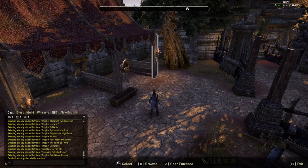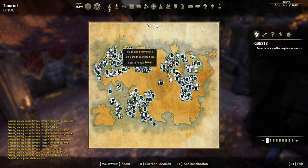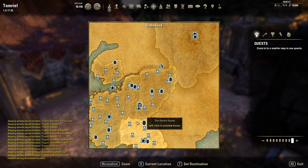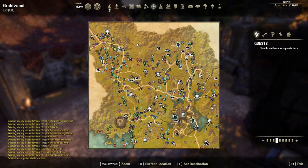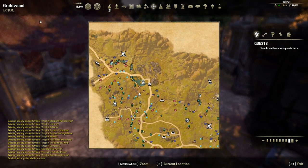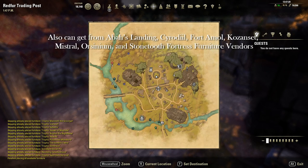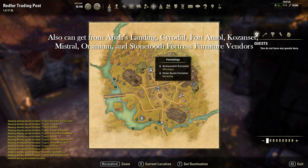Each of these planks you can get from Home Goods furniture vendors. The easiest spot to get them from if you don't have any of the DLCs is in Grahtwood at Red Fur Trading Post, from the Home Goods vendor right there.